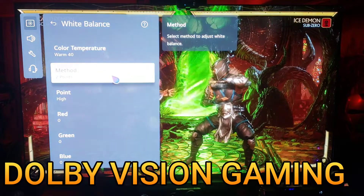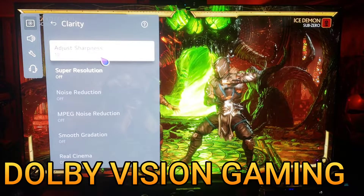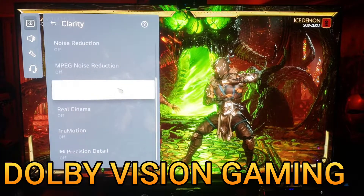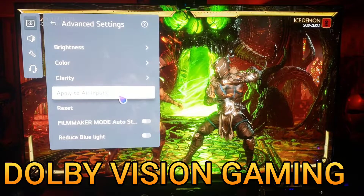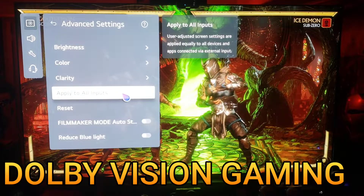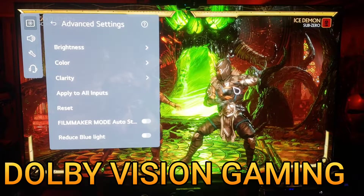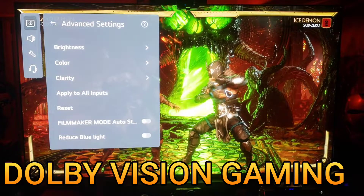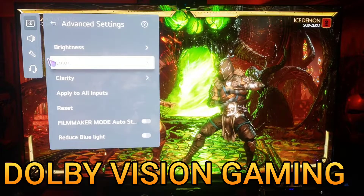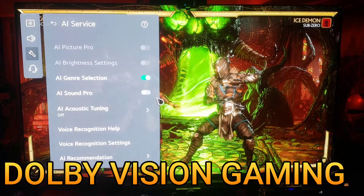Go to clarity — it should be at 10, super resolution off. Make sure you apply to all inputs and select that every time you make adjustments to a picture setting, because it carries throughout all your inputs on your TV. Then go to general AI service and make sure all of those are checked off.